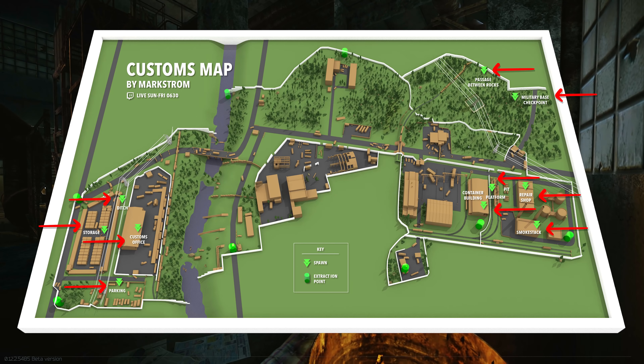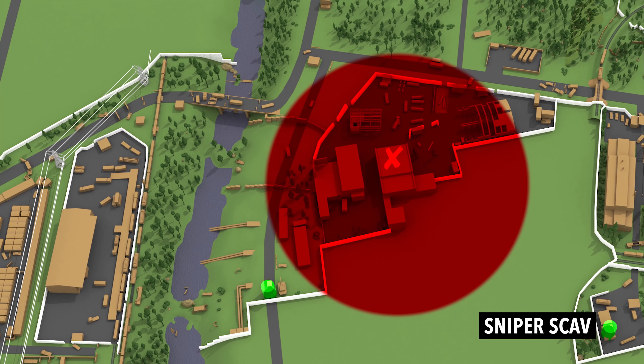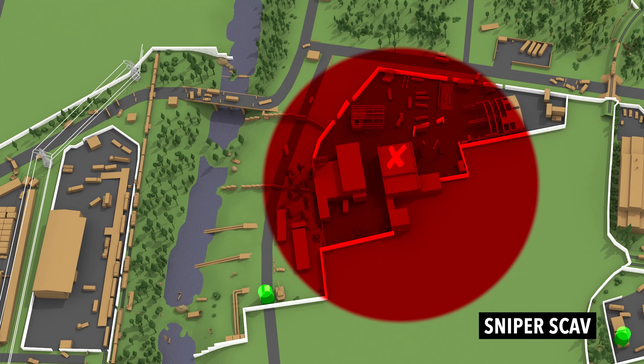The idea isn't necessarily that you're afraid to fight them, but rather that they can be utilized as a major asset. By leaving them alive, you end up having a built-in alarm system for other PMCs who choose to path near them. This allows you the luxury of only having to visually pay mind to certain areas while just keeping your ears attentive to the locations that are littered with scavs. For this reason specifically, sniper scavs are particularly useful — they have the ability to scout large sections of the map and their gunshots are usually very distinct.